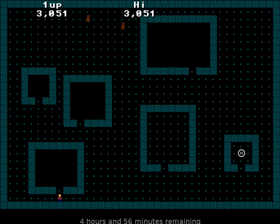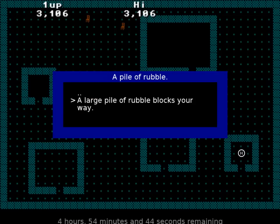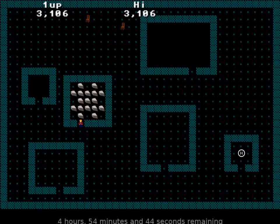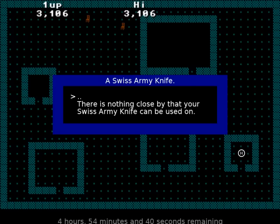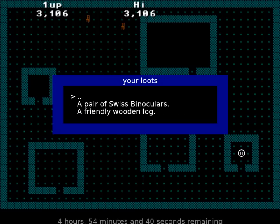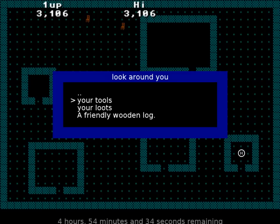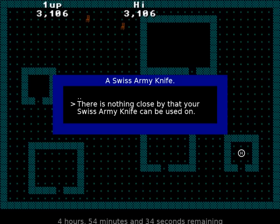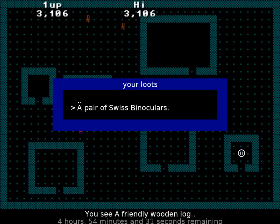I don't know what I'm trying to do. Just trying to pick things up - whoa, a large pile of rubble blocks your way. Well, I have loot, tools, Swiss army knife. There's nothing close by that can be used on it. I was kind of hoping that might be something that could be used on it.